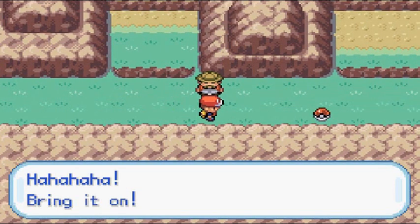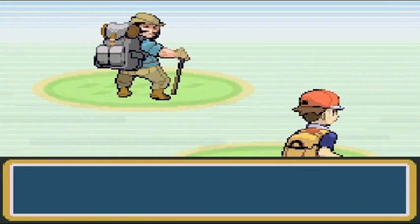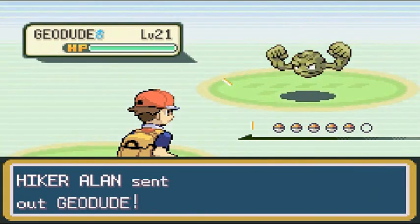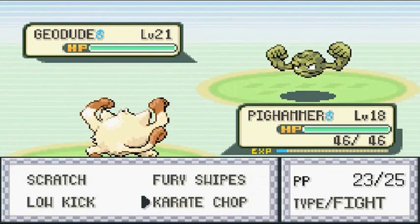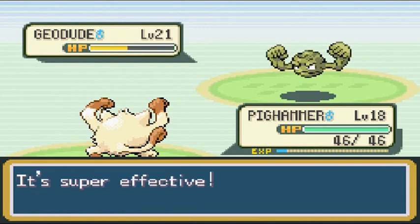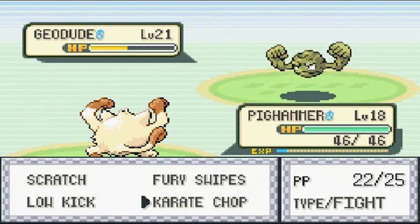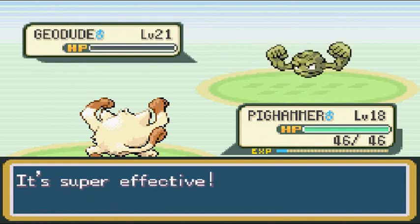Hiker Allen would like to battle. He's coming out with his Geodude — Pig Hammer, you've got an advantage right here! Karate Chop takes half its HP, and Mud Sport — good thing I'm not using any electric type Pokemon. Karate Chop for the win!